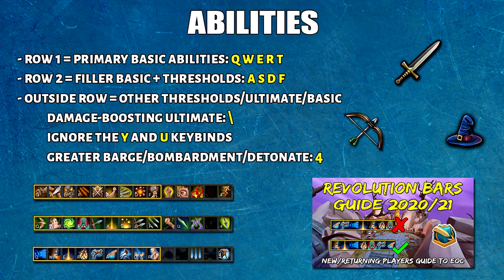The first set of keybinds you want are abilities — of all keybinds, these are the most important and frequent. If you want a beginner's revolution guide, feel free to check that out in the same playlist. This action bar setup will be different from the one in that guide because I manually hit my basics about 75% of the time. Put the most important basic abilities on the left side, then thresholds on the right side of the action bar. If you only hit thresholds and ultimates on revolution, you probably don't even need to keybind the basics.